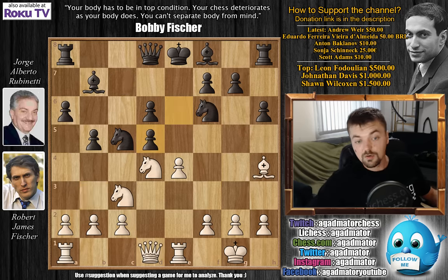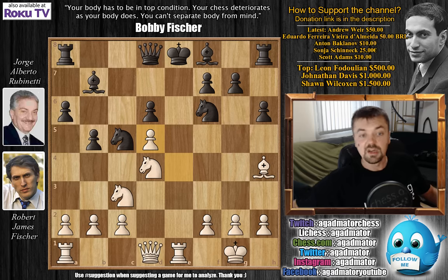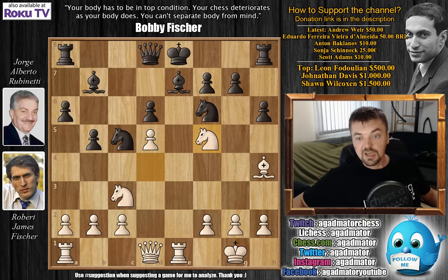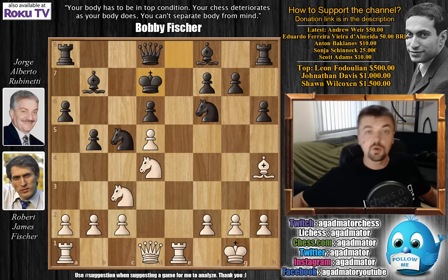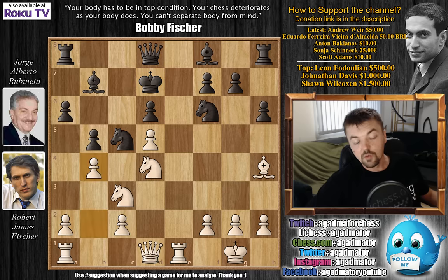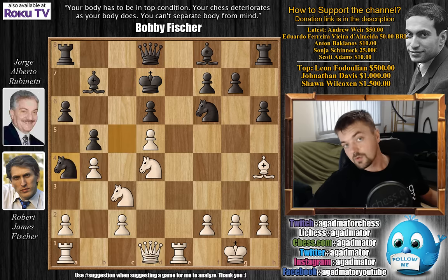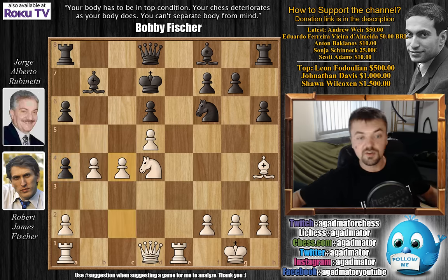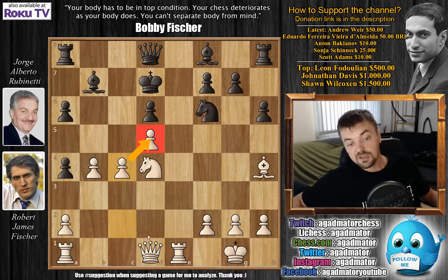In this game, Rubinetti decided to go for e captures on d5, accepting the piece sacrifice. Fischer played e captures on d5, opening up a discovered check from the rook to the king. King to d7 — you don't want to block with the bishop, as then knight to f5 leaves white completely winning. Here comes b4, knight to a4 — if you're up a piece, why not trade more pieces? Fischer doesn't mind. Knight captures, pawn captures, and Fischer simply plays c4, a very nice move defending the d5 pawn and preparing queen captures on a4.